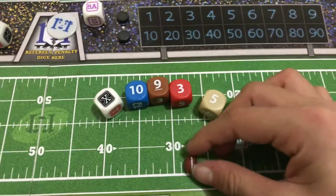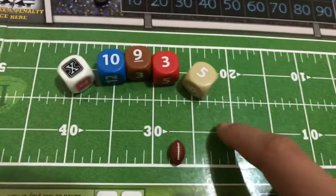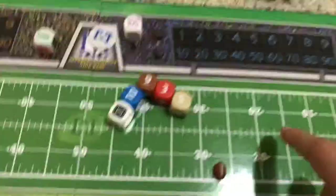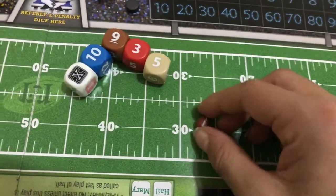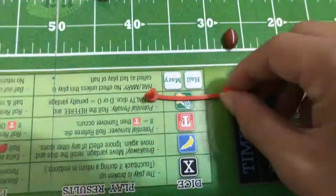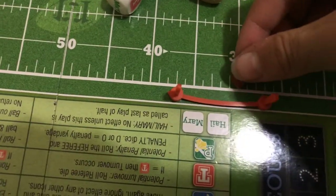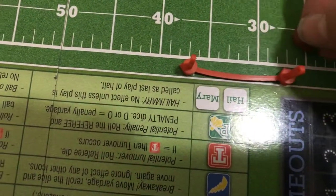You go to 27 right there on the board. They have the blocks here — that's for first down, second down, third down, fourth down. So this line right here is first down, this one is second, this one is third, fourth is this one. So at 27, the first down marker goes right there. If you got two yards, then you'd go to 29, move the marker, and that would be second and eight.